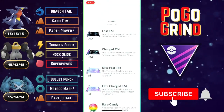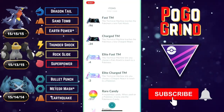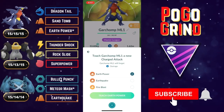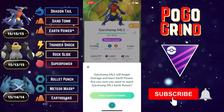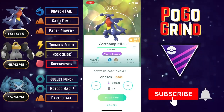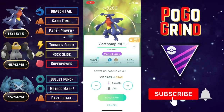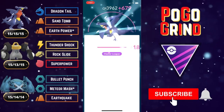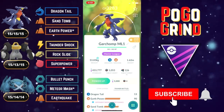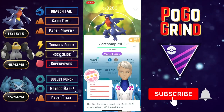Welcome everyone. In this video we are showcasing a strong team in the Master League featuring Dragon Tail Garchomp. We just had the community day with Garchomp — this was one I actually had before the community day. It's a hundo so I'm completely fine using an Elite Charge TM on it. We are going with an alternative moveset of Dragon Tail, Sand Tomb, Earth Power. You'd be surprised at how many matchups you end up winning with this moveset. I checked it on PvPoke — it is a very strong moveset for Garchomp, provided you have the right Pokémon to support it.